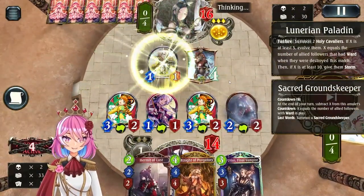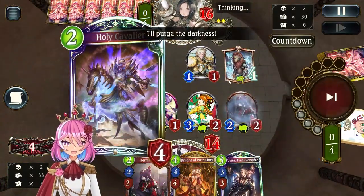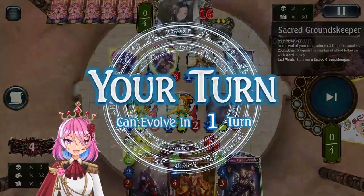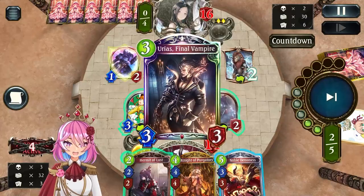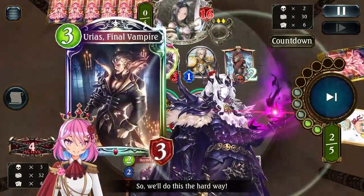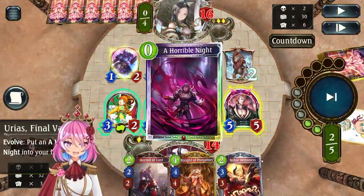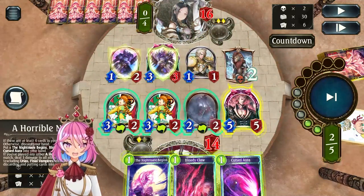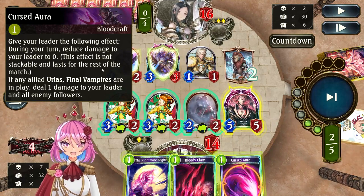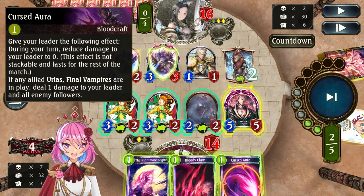Look at this — they play out of desperation this Lunarian Proud and trade into my Flustucker. So I just play the Urius because I have it. And then with the Urius, the three spells you get from discarding your hand are quite powerful. This one reduces damage to the leader to zero, so effectively every time you hit your face again, it doesn't matter.